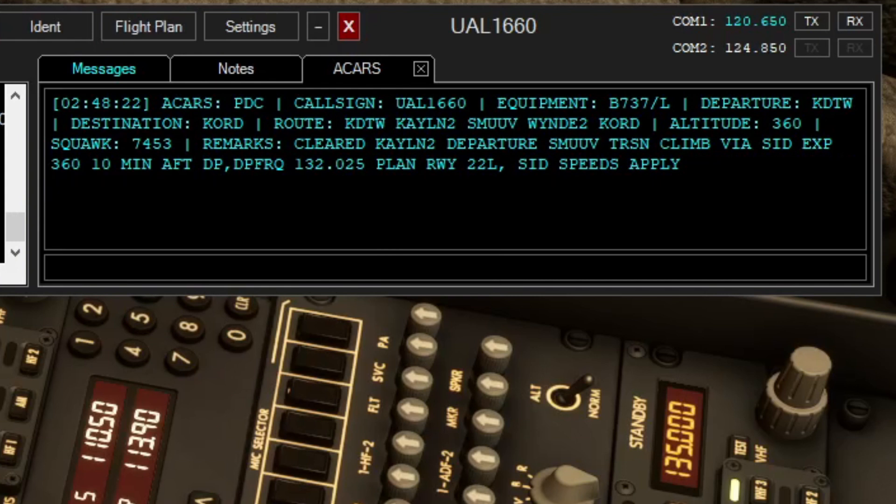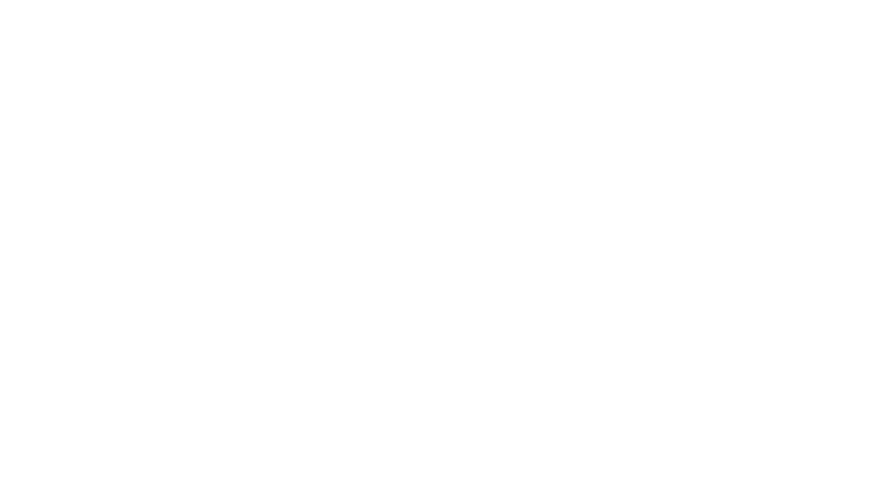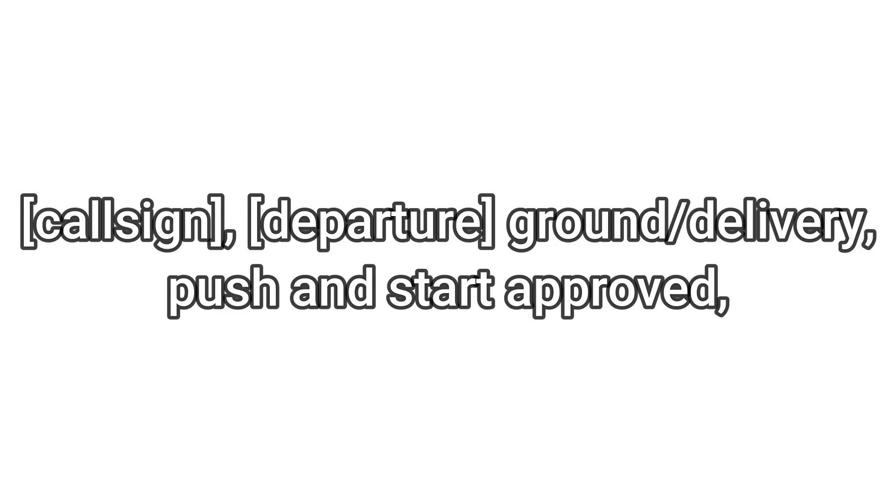If they say nothing, you're going to be contacting the delivery controller. When you're requesting push and start, it's going to be like this: you're going to say 'ground' or 'delivery,' like 'Southwest 814 at gate Golf 7, request push and start.' Most likely, pretty much all the time, you'll get back '[call sign], ground or delivery, push and start approved.'